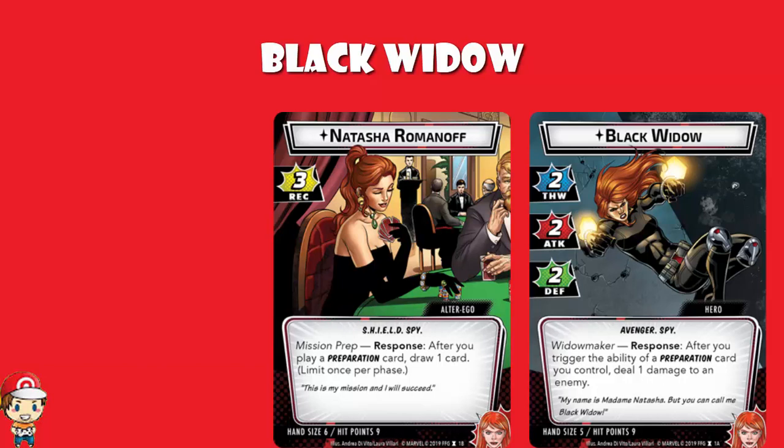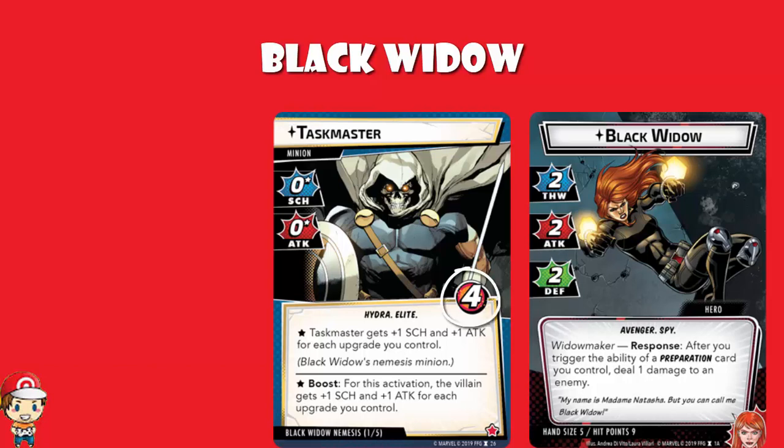Now, we're going to need a Nemesis minion, and we knew from seeing the back of the box it's going to be Taskmaster. Starting off, 4 health, 0 scheme, 0 attack — that doesn't sound right. Well, Taskmaster gets plus 1 scheme and plus 1 attack for each upgrade you control. I love the way they're designing these cards — they're giving us Black Widow, whose entire shtick revolves around these upgrades, but the more upgrades you've got, the better Taskmaster becomes. Your preparation upgrades are sitting there until they are triggered by an event, which means while they're sitting there, Taskmaster just gets more and more powerful. There is also a boost when it comes out of the villain deck — the villain gets plus 1 scheme and plus 1 attack for each upgrade you control.